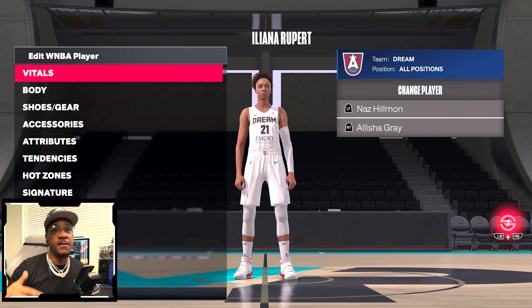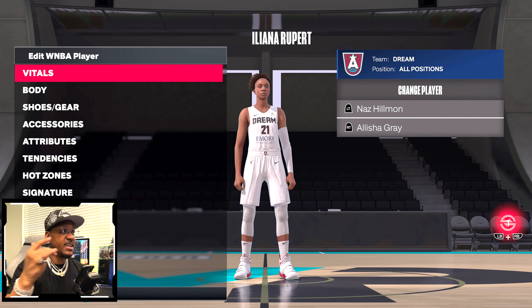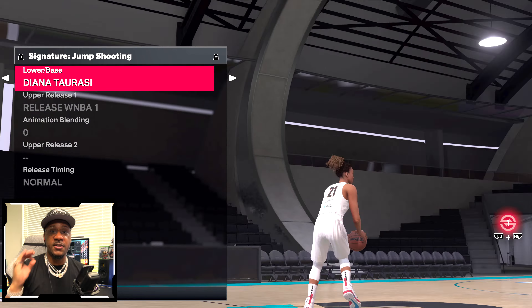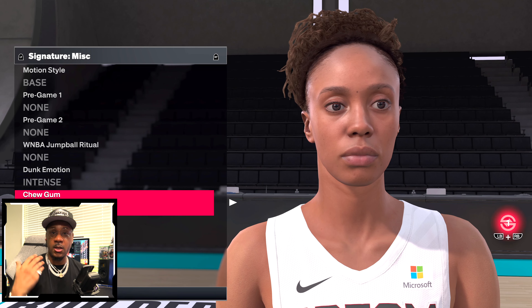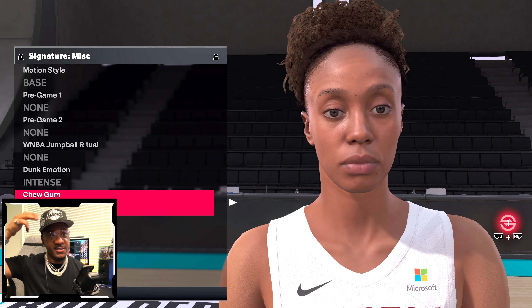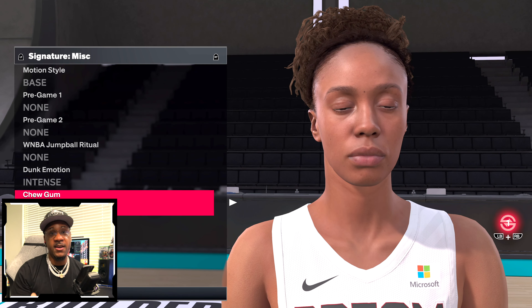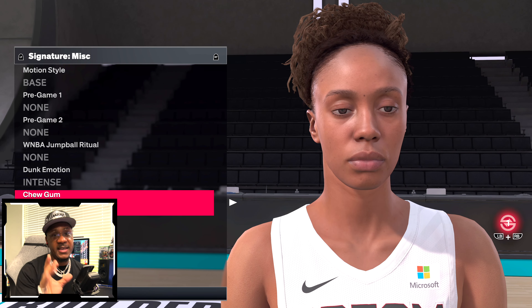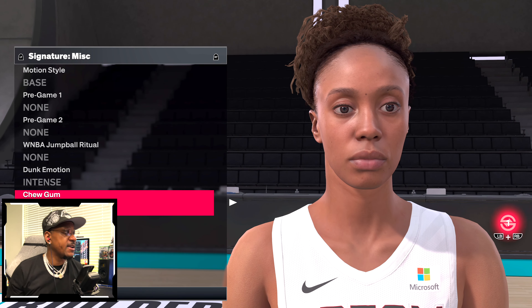Ileana Rupert was updated via the Season 3 patch for the Dream as well in 2K24. The face, body, and everything looks exactly like it needs to be. Getting a close-up via signatures, Ileana Rupert looks great. What I like is how they got the edges and baby hairs laid on top — that's attention to detail when it comes to a face scan and getting a player likeness right in NBA 2K24. With technology evolving, things will continue to get better.